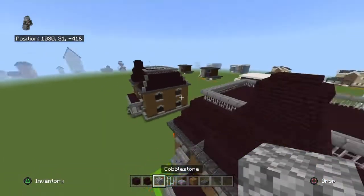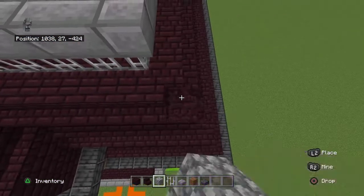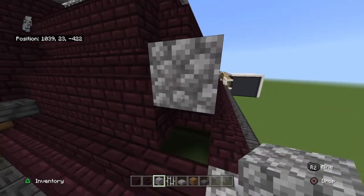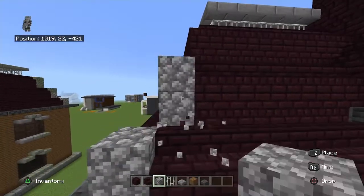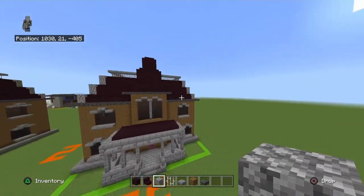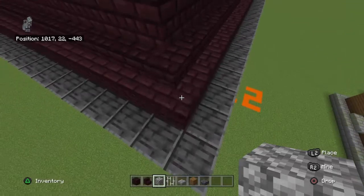Take out your cobblestone. Only on the main roof — not the central tower — destroy the corners of the main roof section and replace them with cobblestone blocks. Even the stairs at the corners get replaced with blocks to make them pop and give the roof a side trimming effect. Don't forget the back two corners as well.